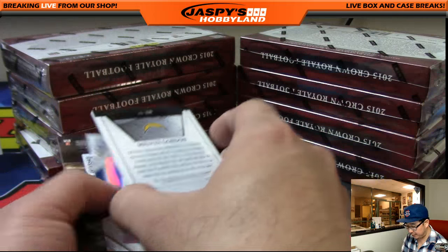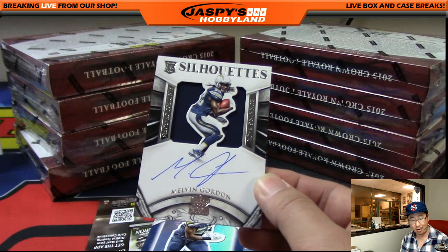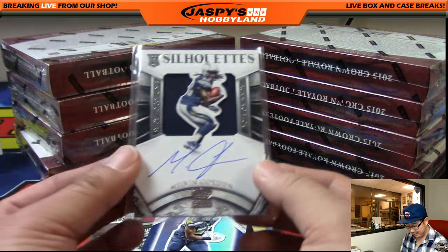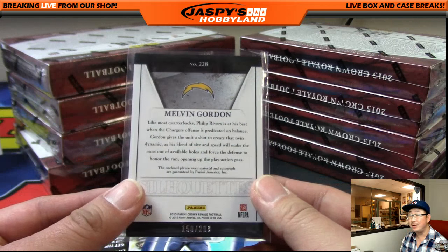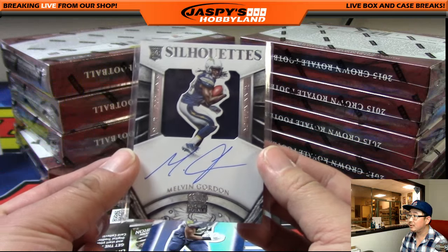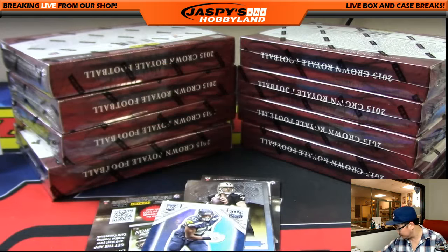And there's Melvin Gordon, 150 out of 299, Silhouettes Auto — nice, right on the card as well. There you go, Chargers — that's Alan Murdoch. Remember his rookie year, people were just like, oh, what a bust. But his second year he did pretty well. Nice Melvin Gordon — congrats, Alan.